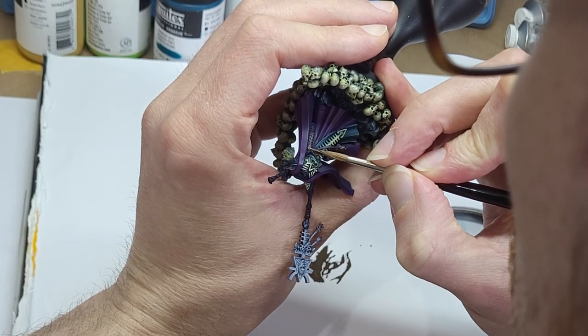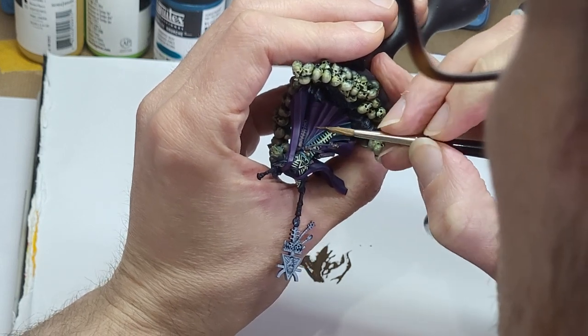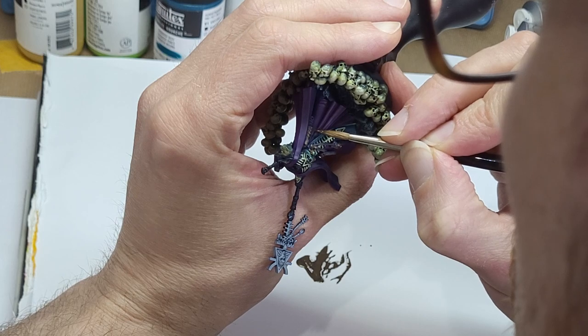Metallics now. When we reach for the metallic paints, it's easy to switch off the colour part of the brain and just go, make it shiny. But if we really want consistency over the whole scheme, it's good to keep engaged with our hues.